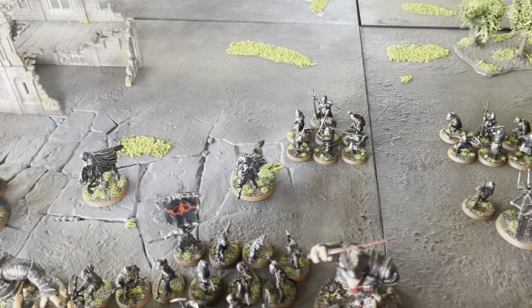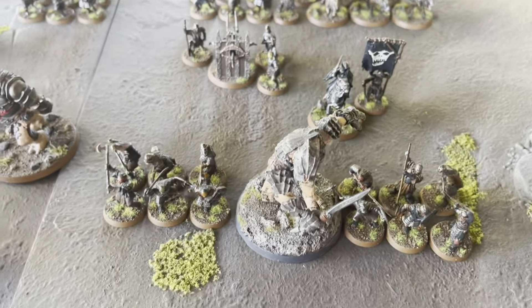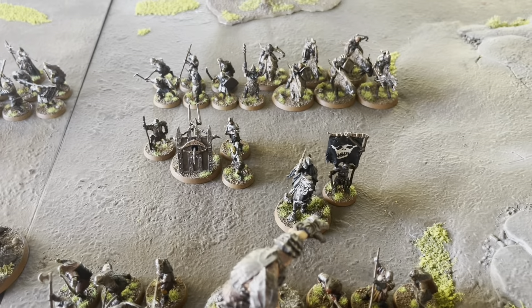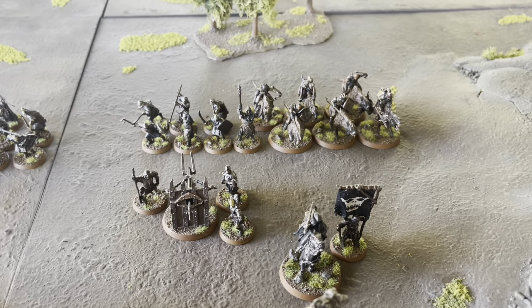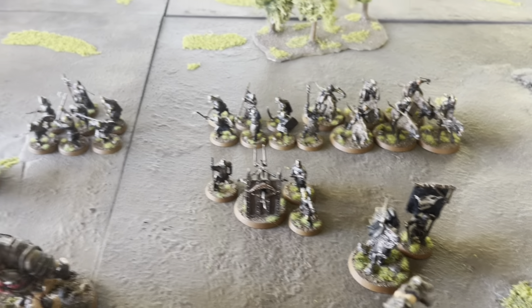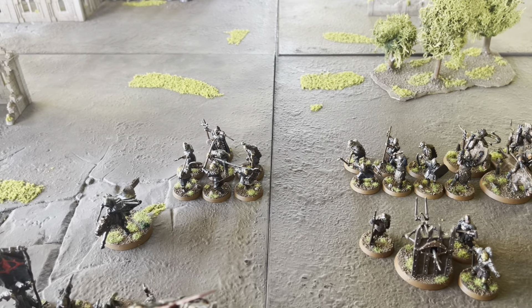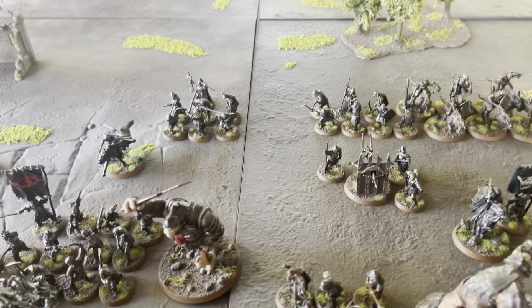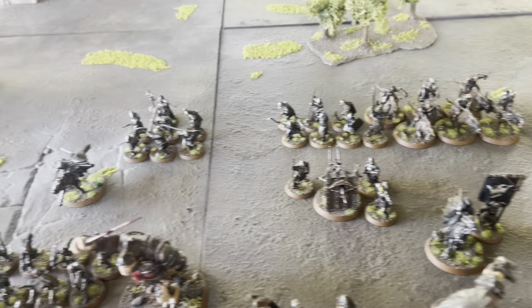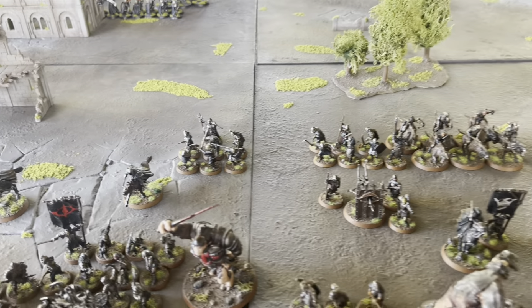Then there's a Mordor Troll Chieftain leading 12 orcs, an Orc Captain leading 6 orcs and 6 Warg Riders, and an Orc Shaman leading 6 orcs. Then we've got 3 Ringwraiths on horse — they all have 2 Might, 14 Will, 2 Fate — and one of them leads a banner. And there's also a Siege Bow.